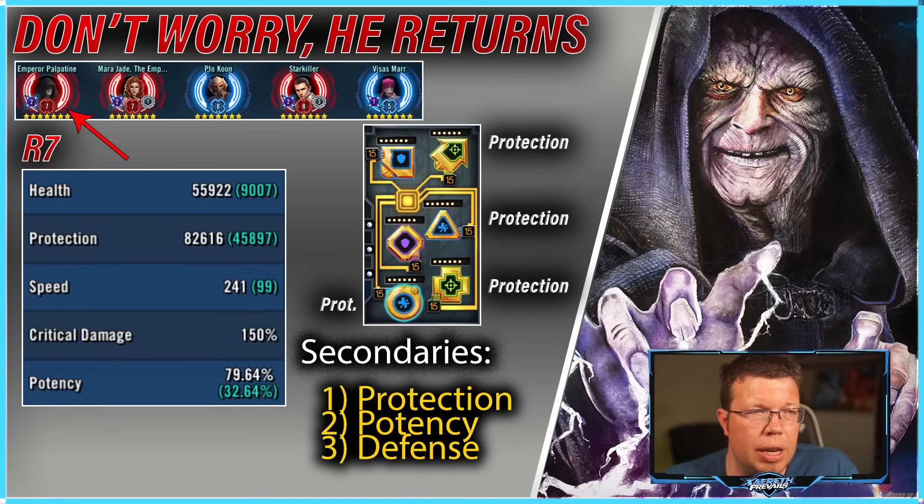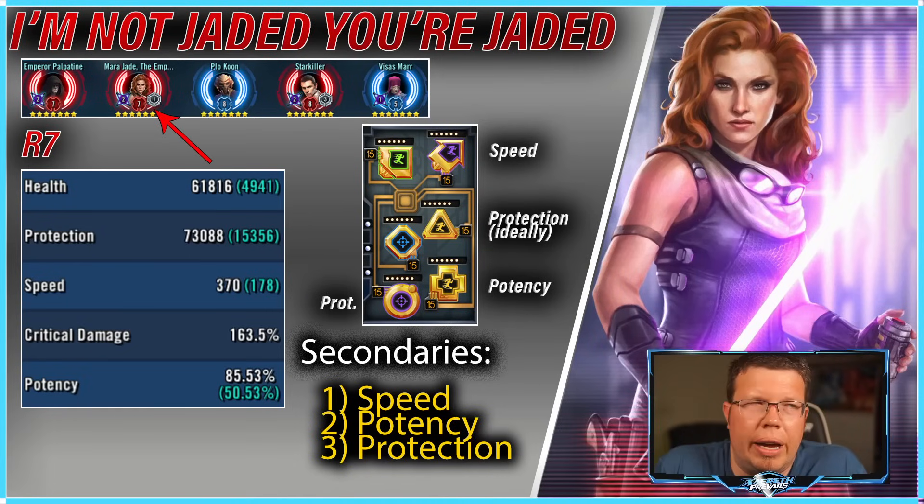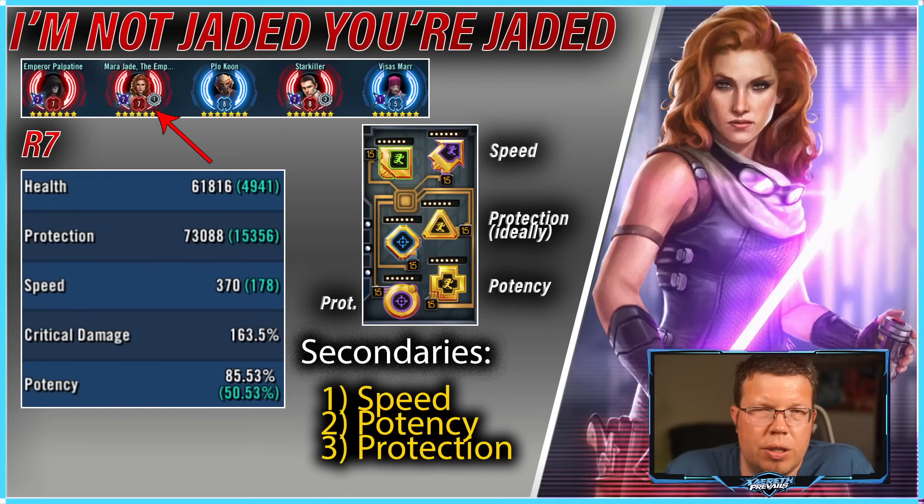That's really important against a thermal detonator-heavy Jabba team — you don't want Palpatine taking damage from thermals at all. For potency, it's nice but don't break the bank on it, because you'll have Mara Jade who does an AoE that gives tenacity down. You can piggyback off that for your debuffs. A little extra damage from Palp wouldn't be terrible, but most importantly you want him to survive.